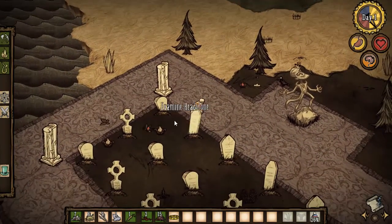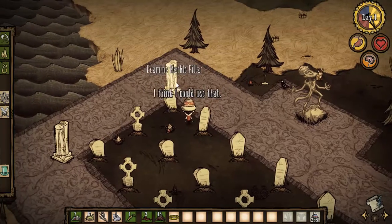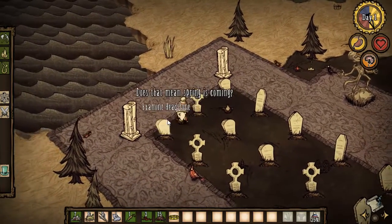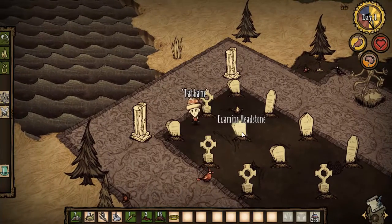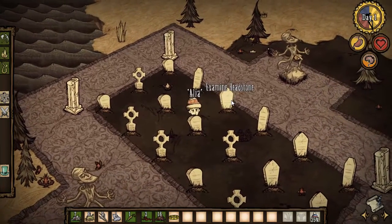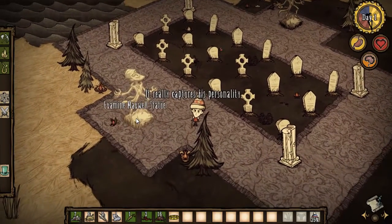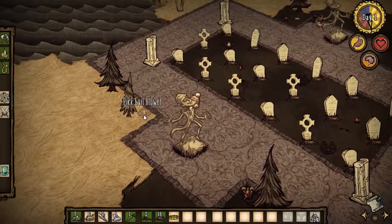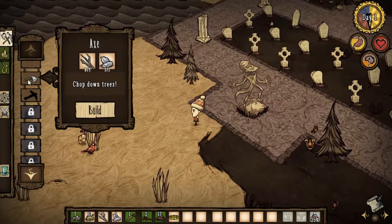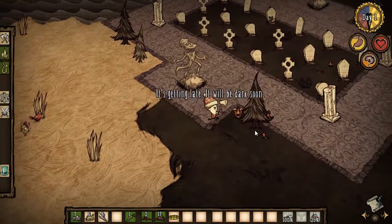We've come to a cemetery as well — lots of headstones and a few statues. There's lots of evil flowers around here too. We can make an axe, which is something we really need to do. Let's go and do that — we've made an axe, so we will be able to chop down trees now. And I think once we have some more flint, we'll be able to do even more.